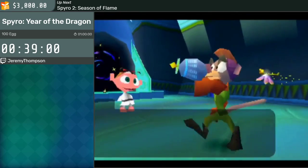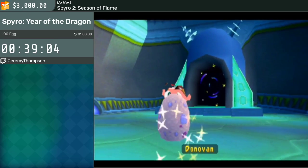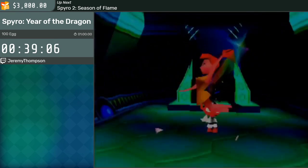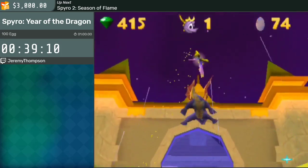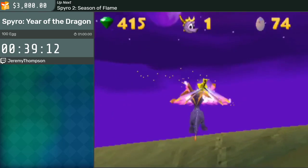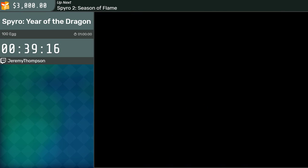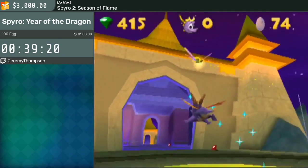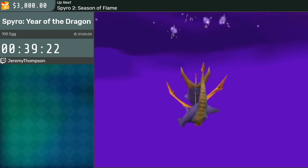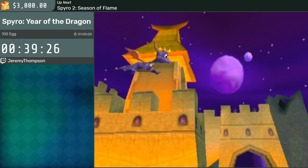One of the enemies broke a life jar for me — I didn't want it to. So I'm actually just going to die twice right here to show off the game over abuse route. Normally I would just turn around and have the enemy kill me. And plus I want to be on three lives, which is what you spawn with after a game over. Because there are other death abuses that are fast in the final homeworld as well.